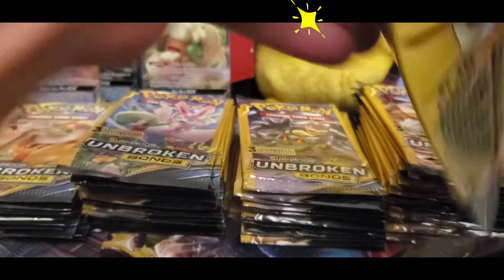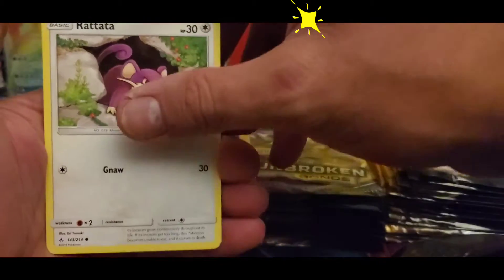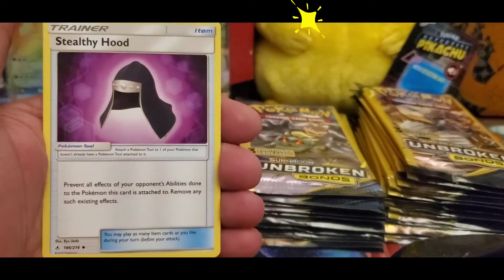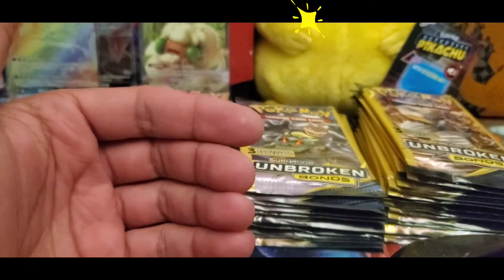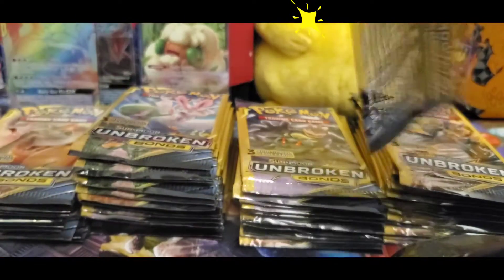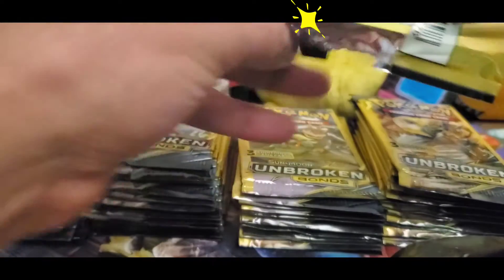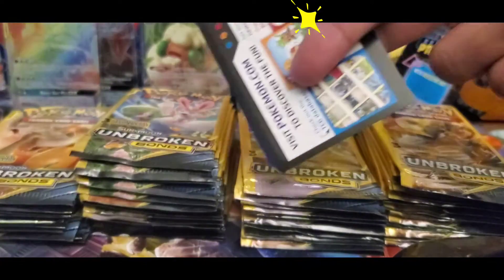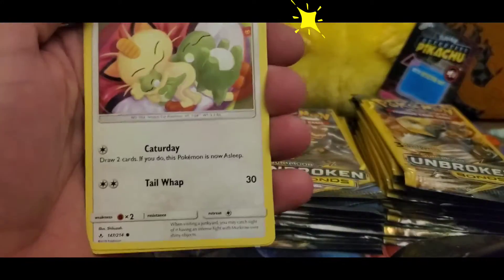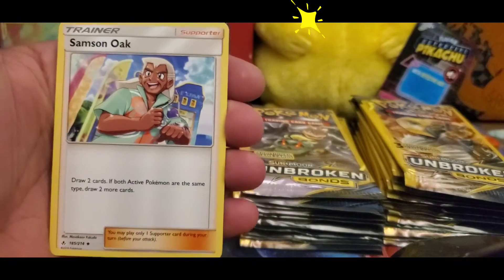All right guys, jumping right into a Rattata there, as well as Goldeen and Stealthy Hood — so not a bad trainer card there guys. And finishing up with Samson Oak there.